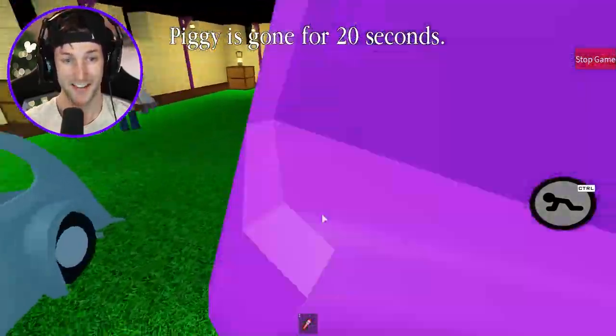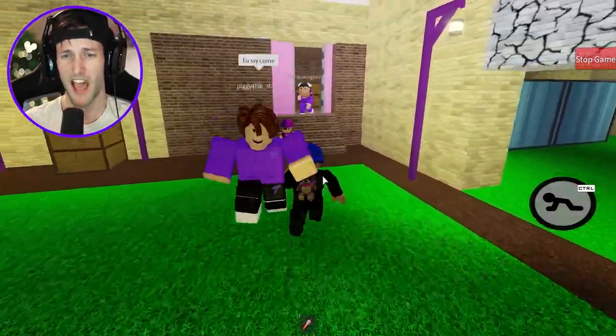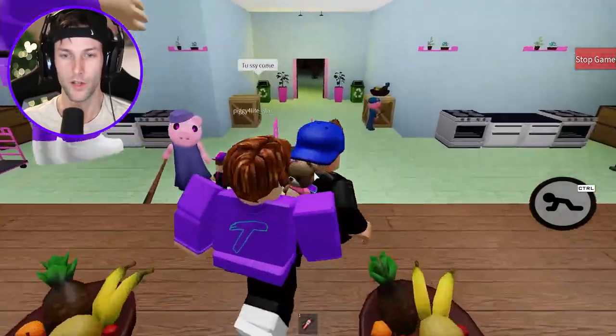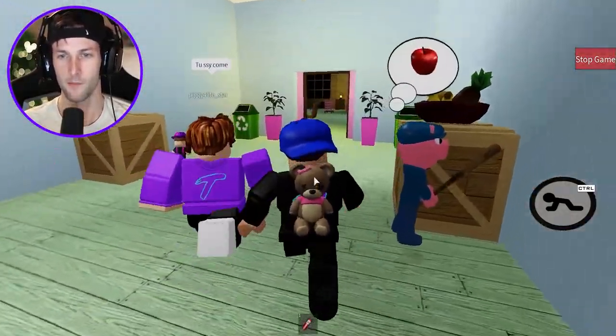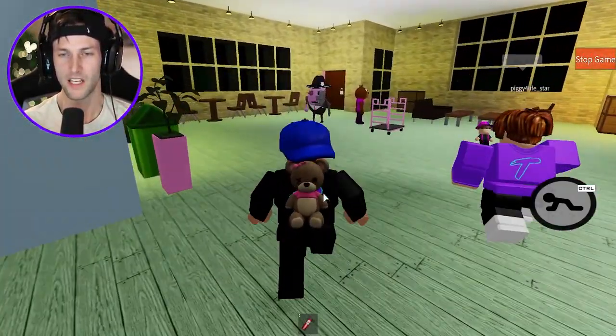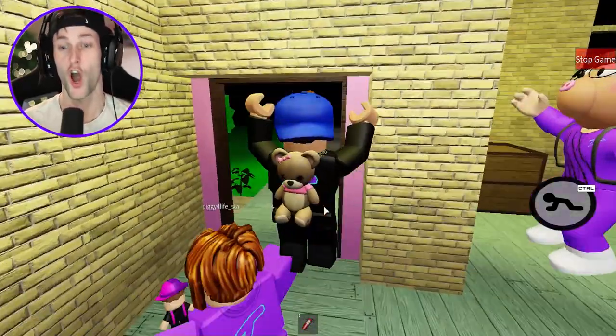I got knocked out. Bunny, give me a kiss. Oh my gosh, I love you so much - get me out of here. Finally. I think we're going to escape. We still got Granny the hacker and Mr. P to worry about. Mr. P's camping - big camper potato boy. Get out of the way. We got the white key! Let's go.